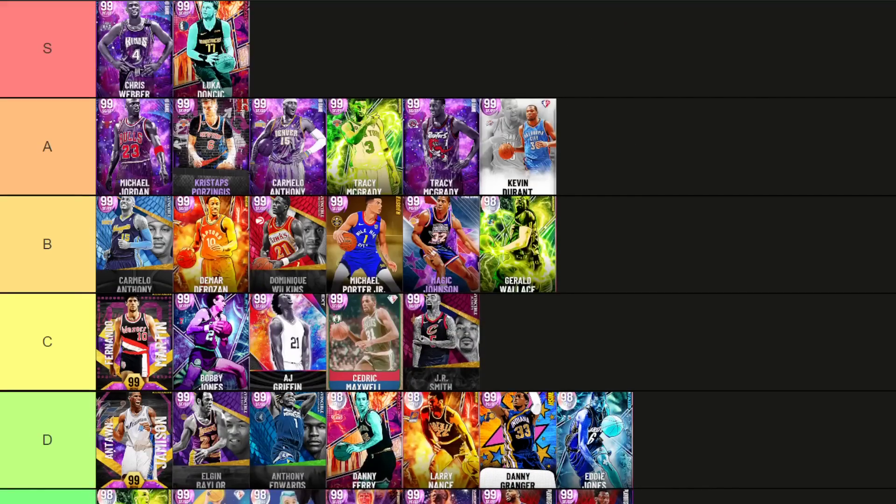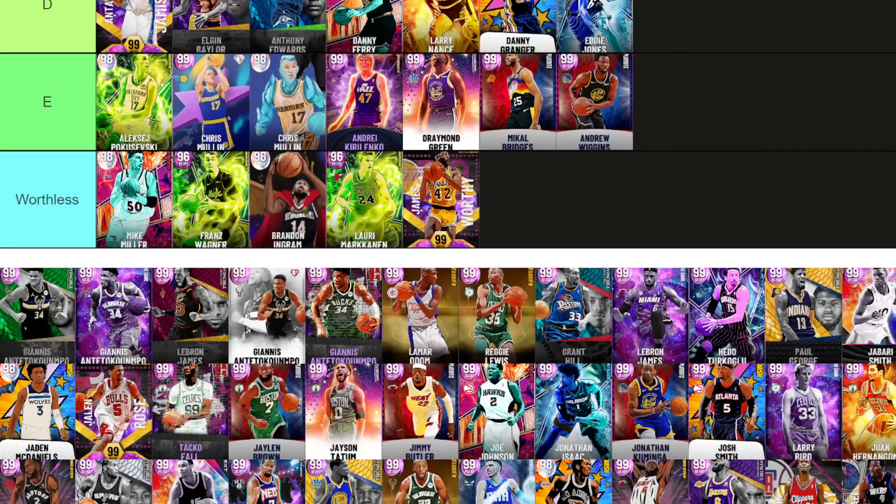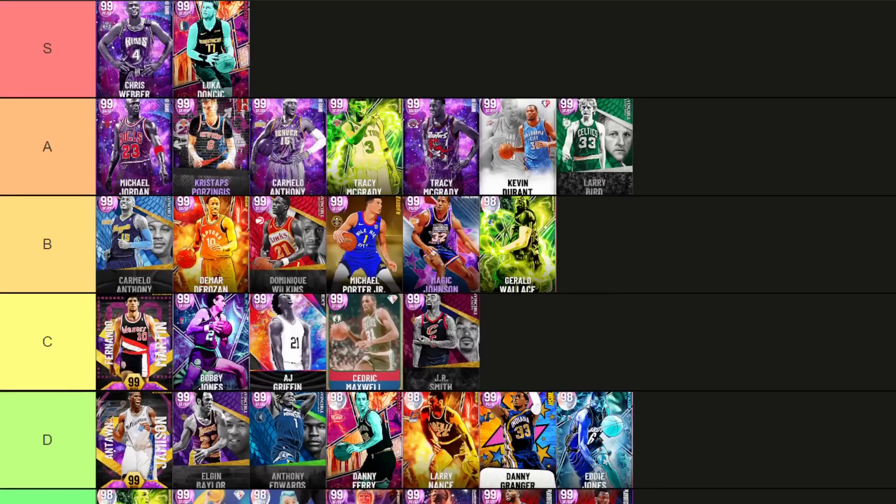Gerald Wallace at small forward — B tier. He's small, you don't really want him to rebound too much. His release, dribbling, and defensive animations are all fantastic. I just wouldn't want to play him at small forward — he might get moved down. Larry Bird — Invincible Larry. I think he moves so well and his jumper is actually kind of nice. I just really find it funny cooking people with Larry and how angry they get.